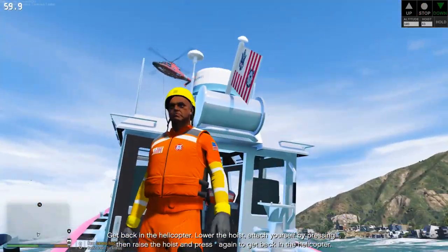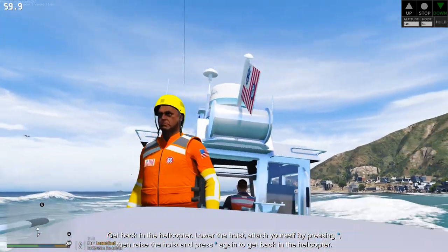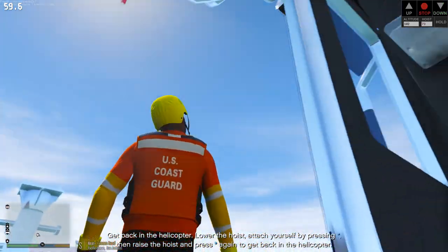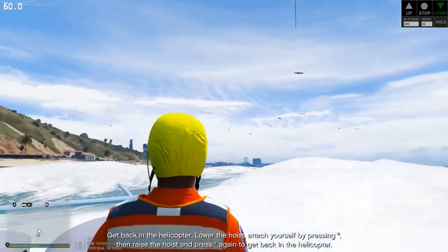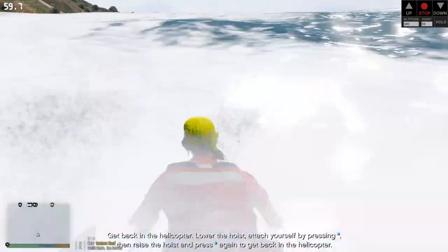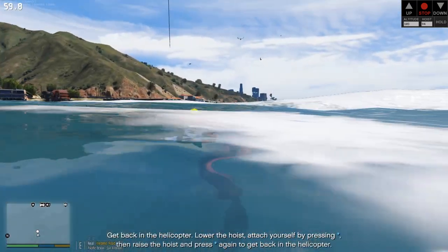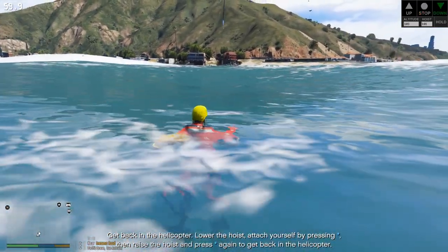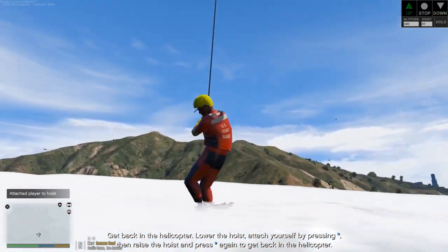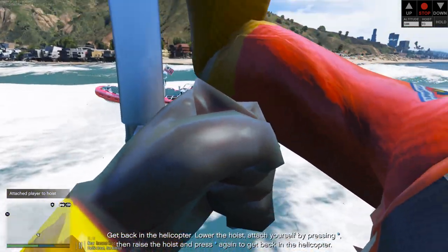This was just a training mission — the Coast Guard boat was supposed to represent a boat in distress. Let's jump to the hoist. I'm so in love with this callout — this is so much fun. Let's hurry up and get on this before a shark comes to eat us. Let's go, up and away. This is so cool in first person — look at this, this is so amazing.